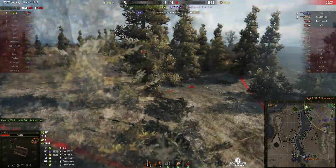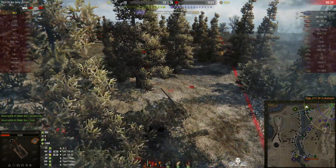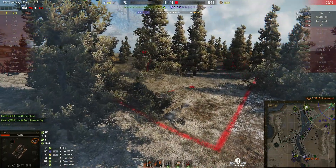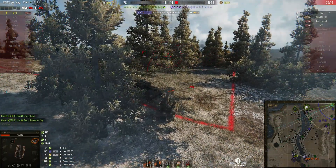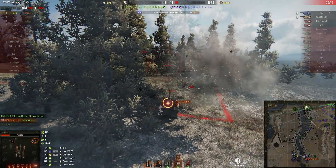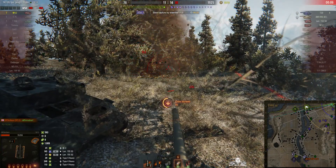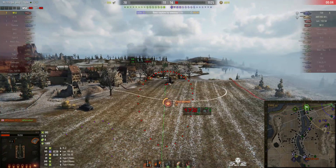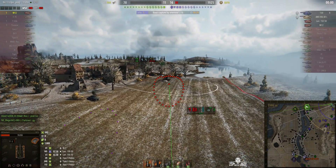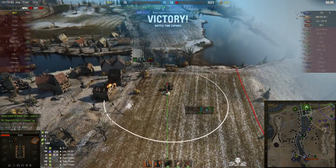Now he needs to move — get out of there quick, because the enemy arty will fire into this corner. The enemy arty thinks he's over here. He's trying to use the wreck for cover — that's what I was worried about, the enemy arty will fire into the corner, and they did. They might try to splash him to death. The enemy can't reload — he's done it. Time's up. He's done it. He's won his Kolobanov!